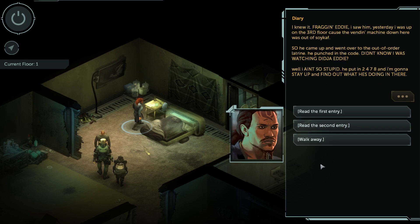Second entry: 'I knew it. Friggin Eddie — I saw him. Yesterday I was up on the third floor because the vending machine down here was out of soy calf. He came up and went over to the out-of-order latrine. He punched in the code — didn't know I was watching, did you Eddie? Well I ain't so stupid. He put in 2478, and I'm gonna stay up and find out what he's doing in there.' So we now have a code for the third floor.